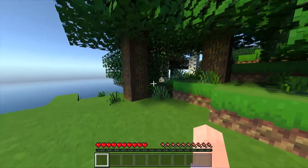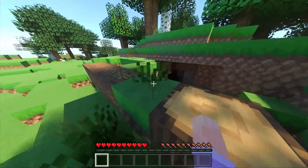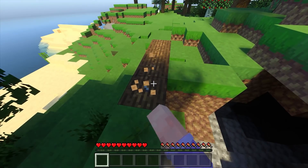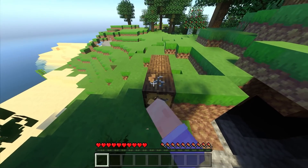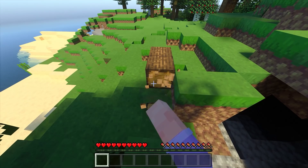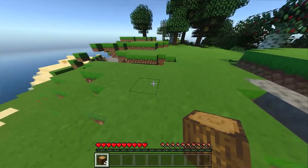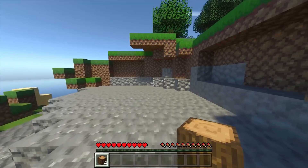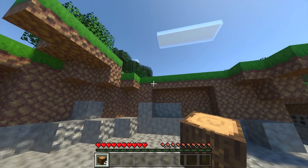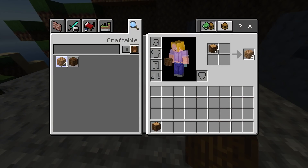First things first, we've got to start by making a house, and we've got to find a good spot for it. Oh, there's a cave there. Let's get some wood. And maybe we can get some coal on the surface somewhere to make some torches before night time. There's some coal there. Oh, this is like a nice spot. I can see a house nestling in here quite nicely. Yeah, let's do it here.